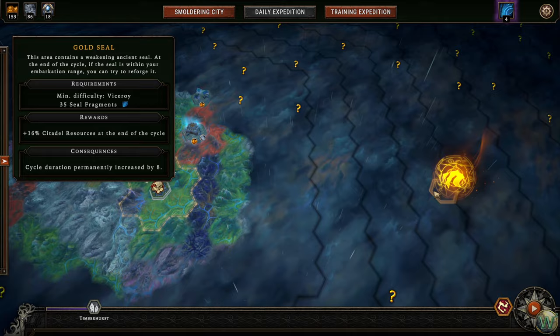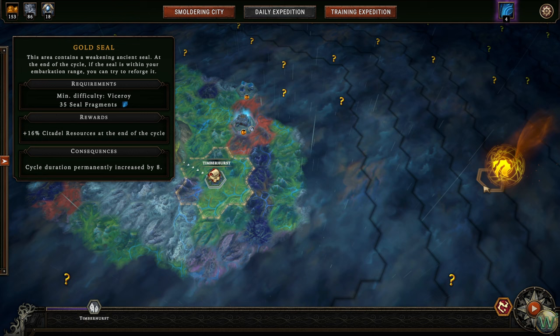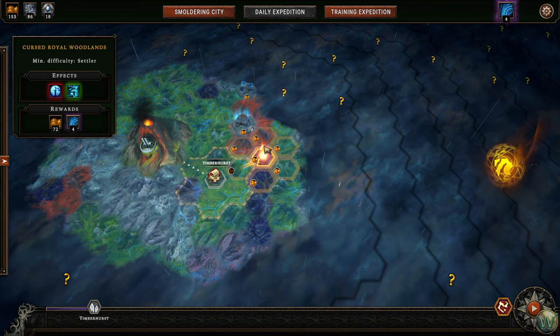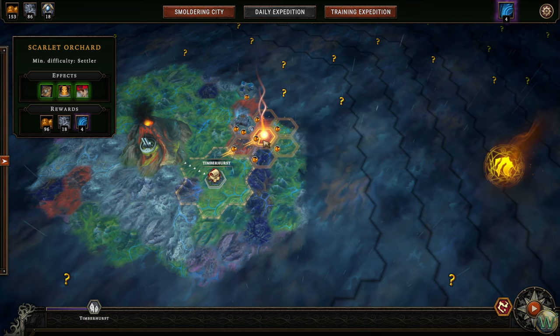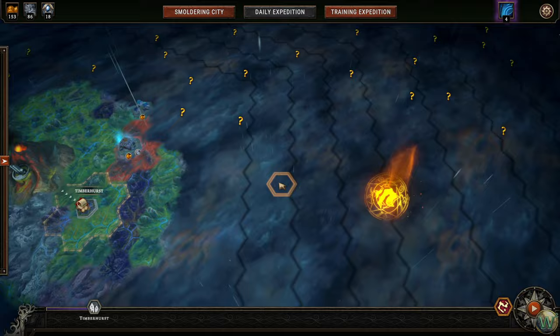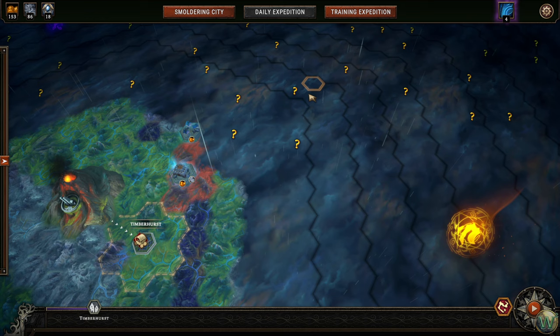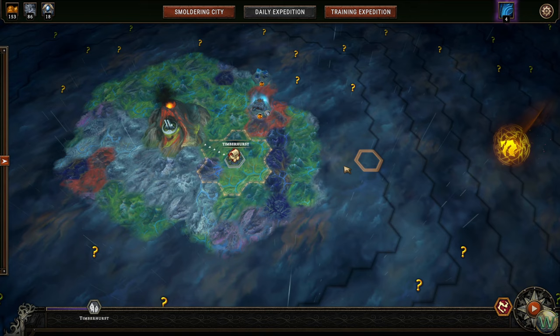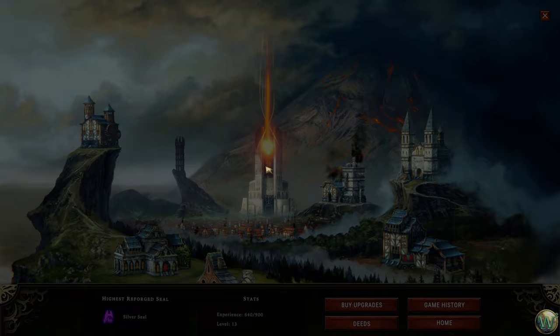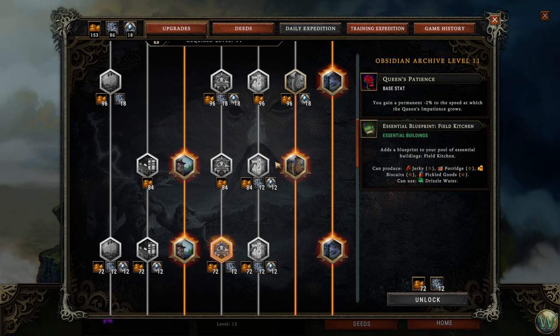Umber made a good point in the chat — it might be better to do the gold seal now and then have some cycles where we focus on gathering resources as well as possibly starting some prestige runs. The next seal after gold is prestige five, and I may never get there, but in those cycles we can try to skill up our prestige ability while we gather as many resources as we need.